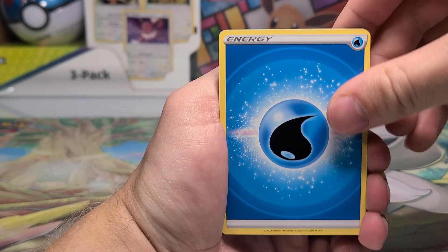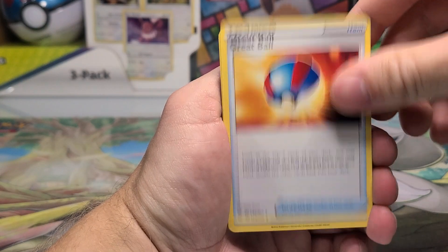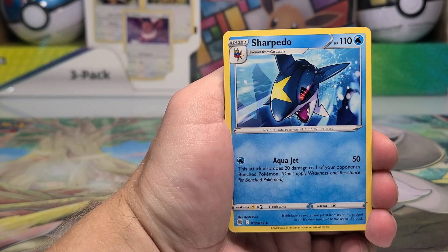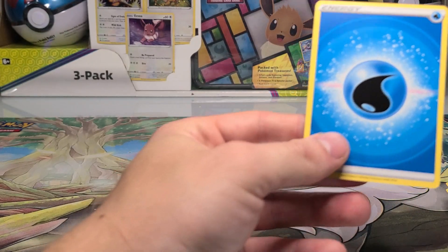A little weird seeing all of these yellow borders again after opening so much Scarlet and Violet. Carvanha, another Inteleon, a Sharpedo, Energy, Sableye, and Energy.